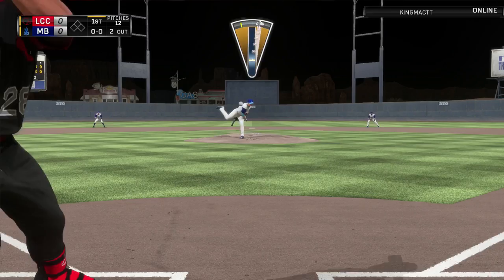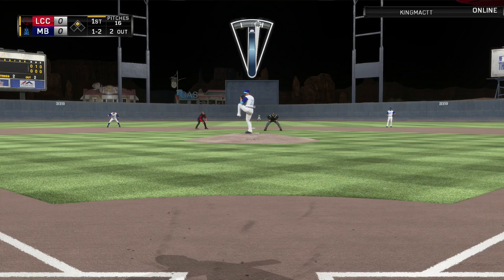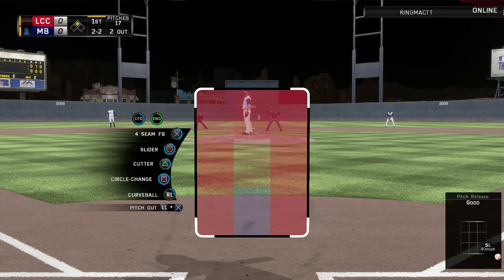Against Arenado, we throw a cutter or slider away out of the strike zone and nobody gets a hit — but this is one thing I cannot have happen if I'm using diamond pitchers in my rotation. I just can't be giving up hits on pitches outside the strike zone. There's also a passed ball, so Arenado gets to second.